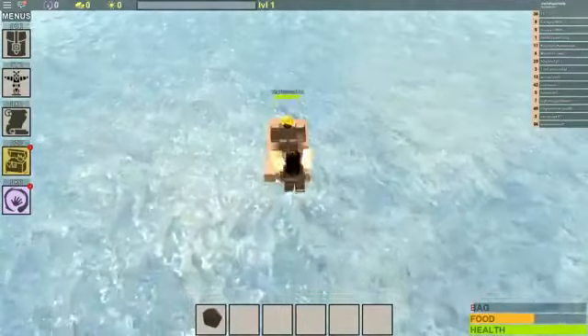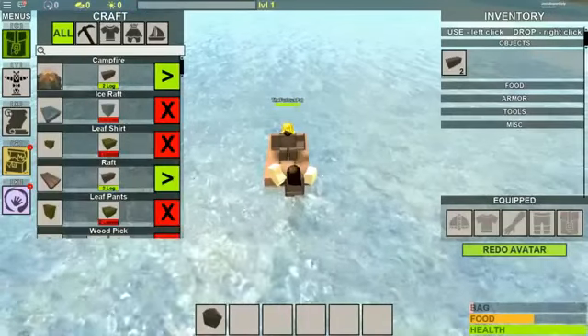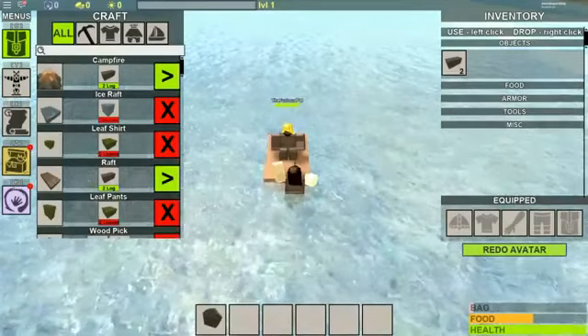On the left side of your screen, you're going to notice you have a bag. Click on that bag. You're going to notice there's all kinds of stuff you can craft, and one of them says raft. I'm crafting you a raft, I think.